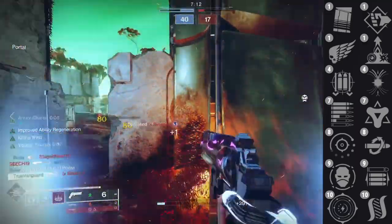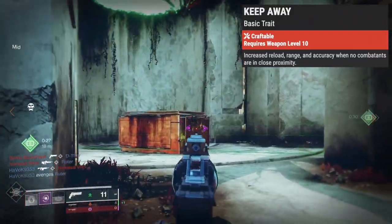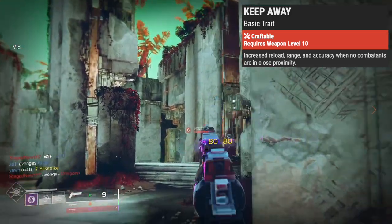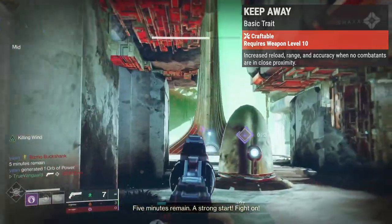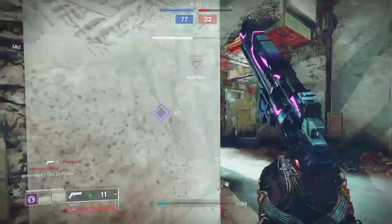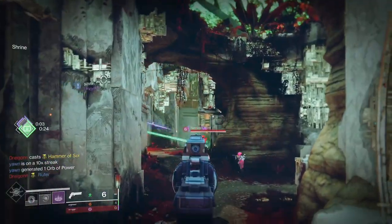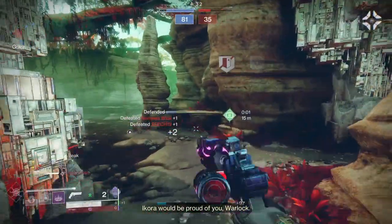Then lastly, you've got a brand new perk called Keep Away. This perk is nuts — it's going to be a new S-tier perk. It increases your reload, range, and accuracy whenever enemies are basically outside of SMG range from you. Reload, range, and accuracy — that's bonkers. And when you craft the weapon you're going to get even more range, accuracy, and reload speed. That just happens anytime you're engaging enemies outside of your immediate vicinity, which is basically every gunfight. If they get closer, you're probably switching to your fusion or your shotgun, whatever it may be.